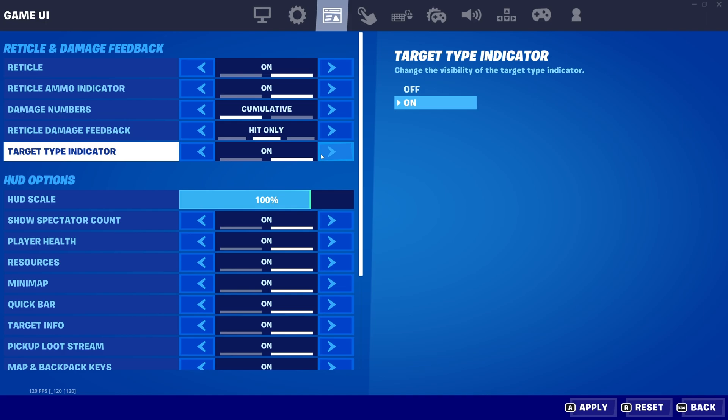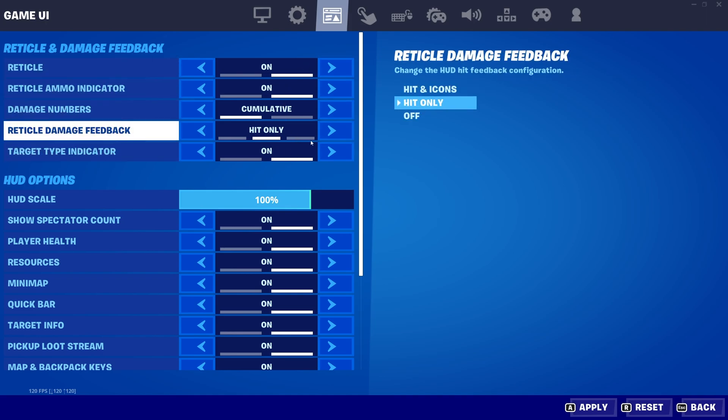Finally, Target Type Indicator. If you aim over an enemy, your crosshair should change colors to red, or at least something similar, depending on what you're aiming at, which may help you play if you happen to miss someone and pass over them. It's a cool little feature and usually you'll want to have this on. By default, these are the new settings up here, and these are what I'd recommend. With that out of the way, let's get into the actual optimization itself.